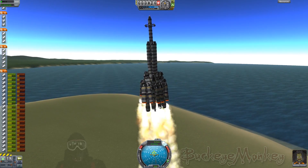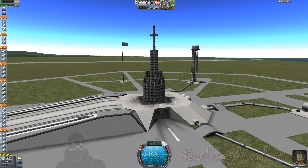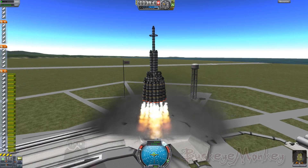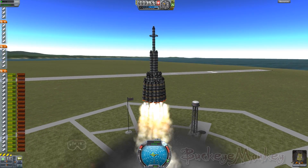So this time around, what we are going to try to do is, under the same restrictions — the very first mission in career mode, just those starting five or six pieces that you get — we are going to try to get to Duna, land on Duna, grab a sample, and bring that sample back to Kerbin.